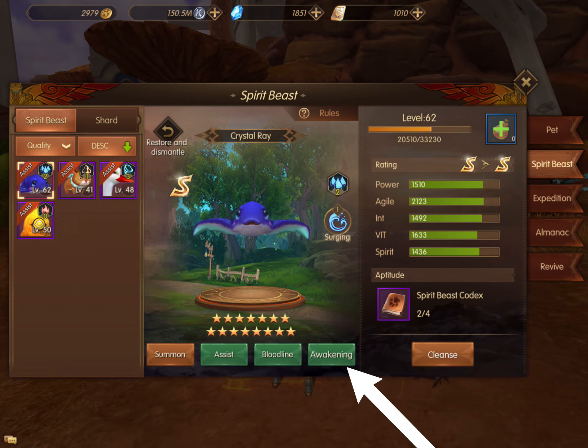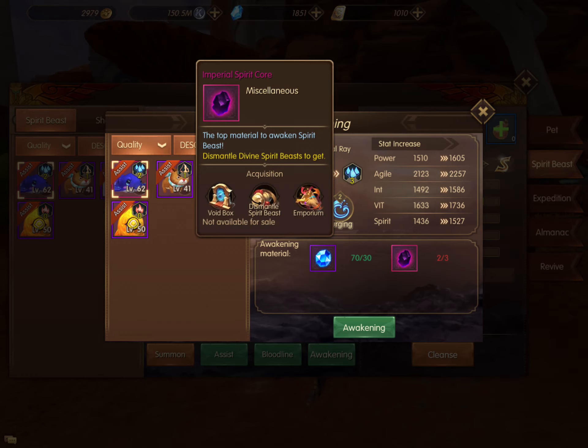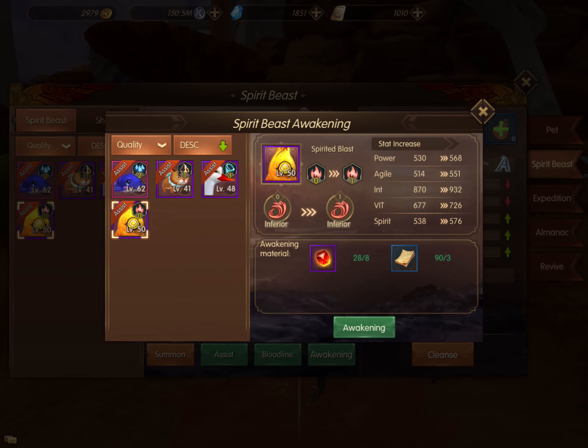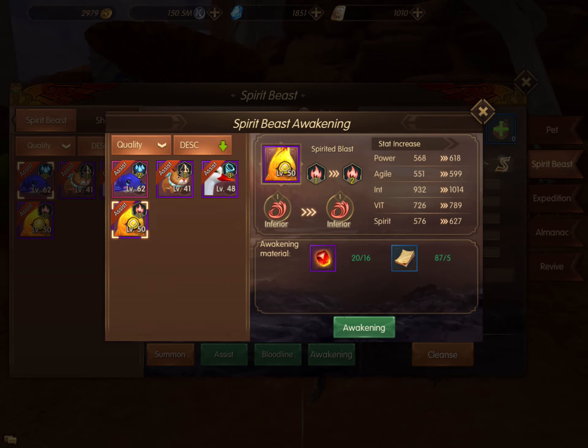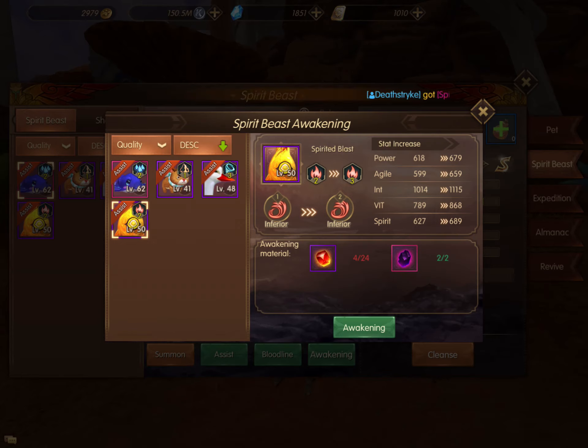If I go into the Awakening tab at the bottom, I can give my pet additional skills. Going into the new fire pet, I can click the button here to up his level and give him special little bonuses. You get a hit level and additional bonuses, but it's only a bonus if you have him equipped in the Fire slot in the Assist page.